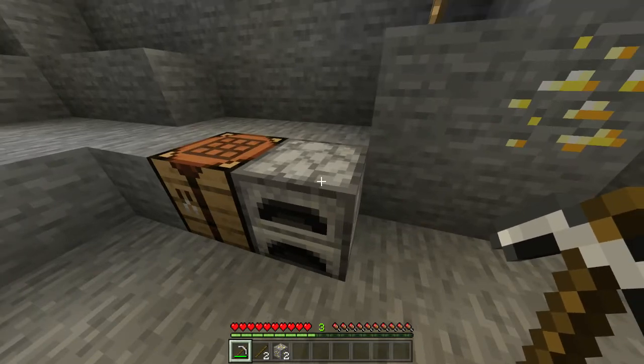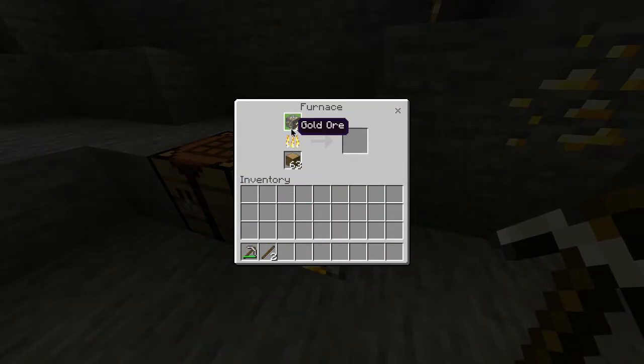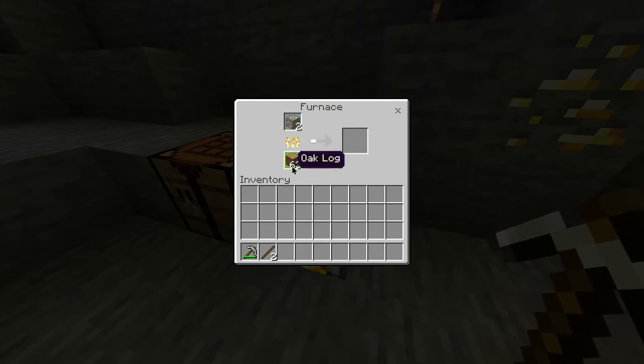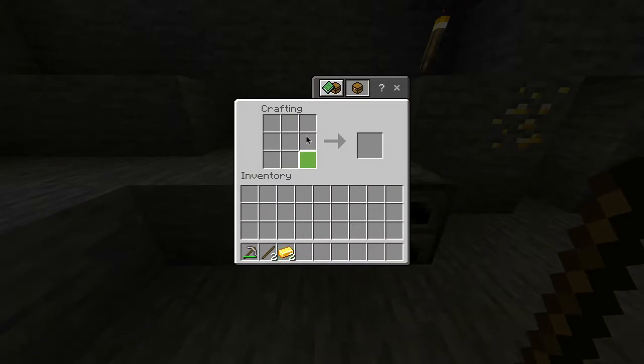You then want to head into your furnace, open it up, and take the gold ore and put that in the top slot. You can put any sort of fuel source here. You then want to wait for it to smelt. So once that's finished, you want to take it out of the furnace and then head over to your crafting table and open it up.